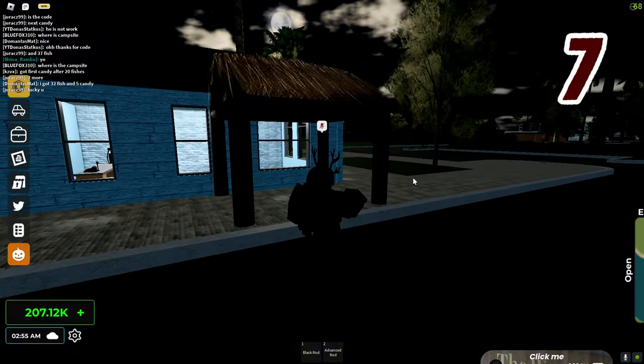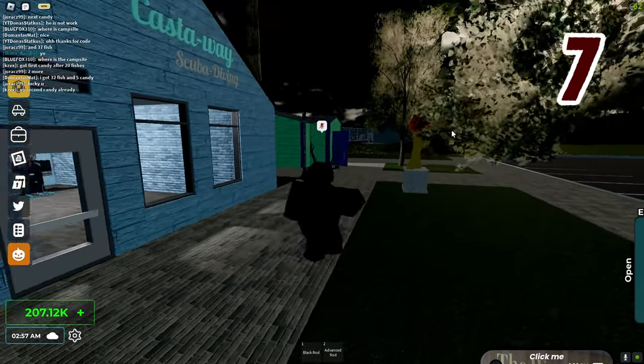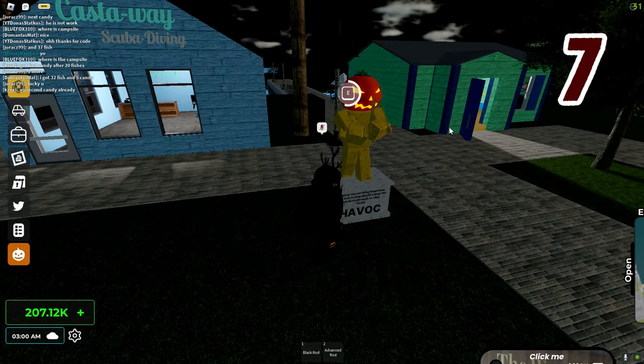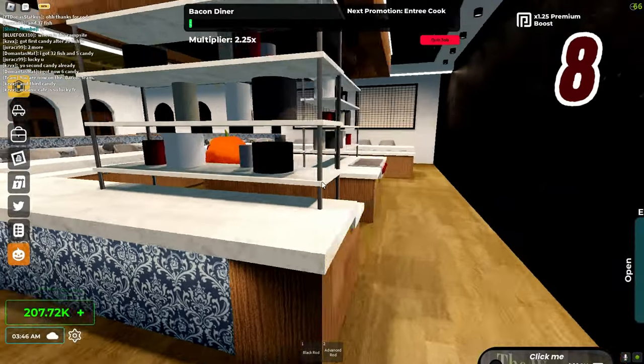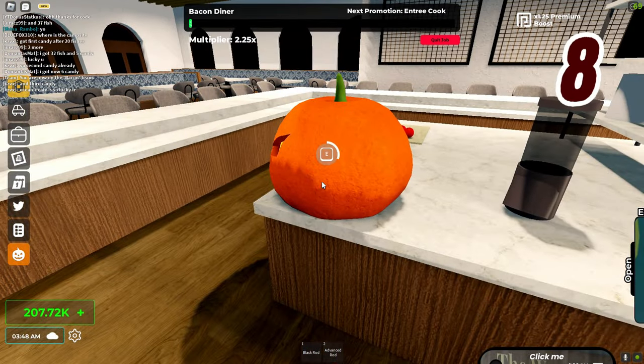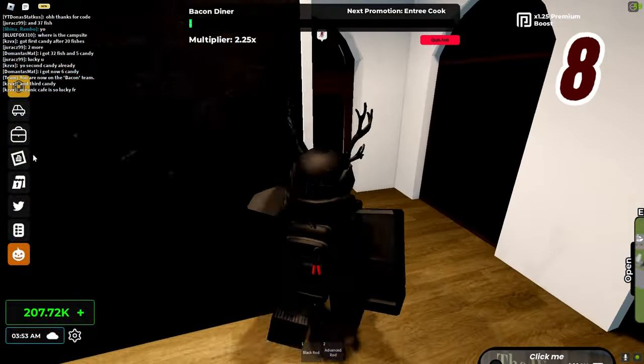Four more to go. Let's take a look at the fishing shop. Oh yes, I already see this right away. They put it on a statue — I like that. That's number seven. This is Bacon Diner. Inside the kitchen at Bacon Diner, we got another pumpkin. Number eight.